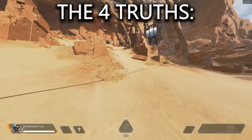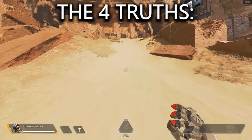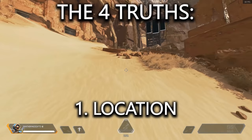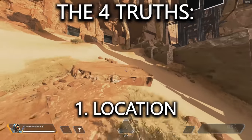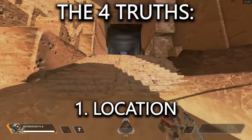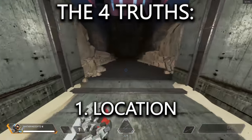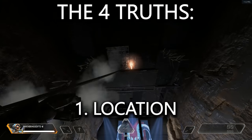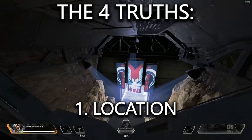There are four truths that need to be in place in order to essentially press that button. The first is location — go to the far left cave when you spawn in and you're looking down the hill at all the targets. Get your way up on top of the metal structures and get to the very middle area.